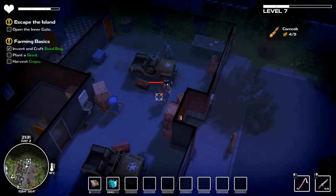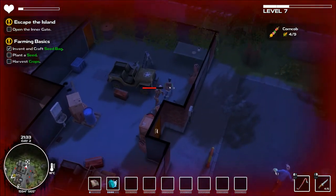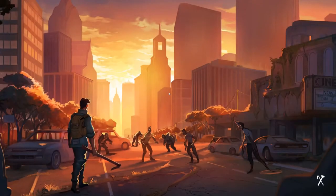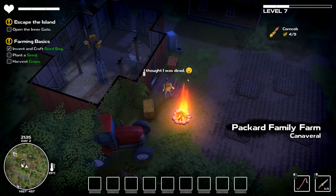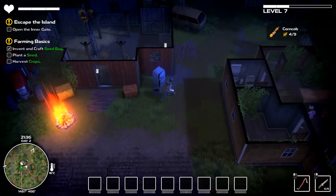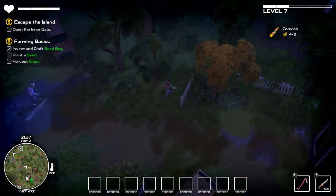I mean obviously he's... oh my god. Yeah okay. Obviously technically I could eventually kill him, but oh my god - why is it spawning me all the way out here? Oh, because I didn't click on the other camp - okay that actually makes sense.